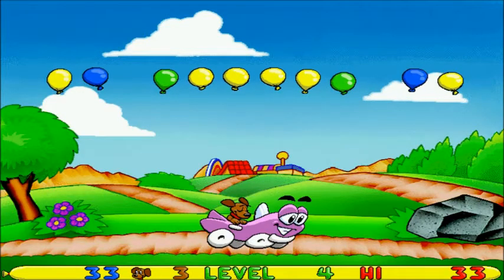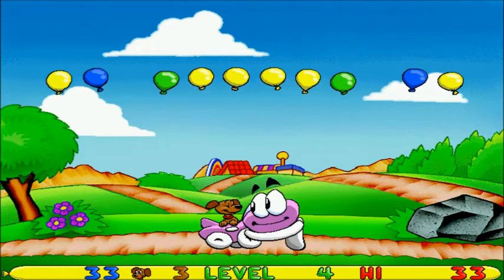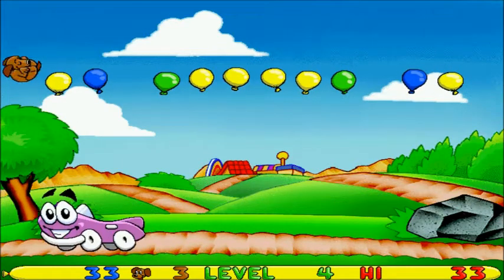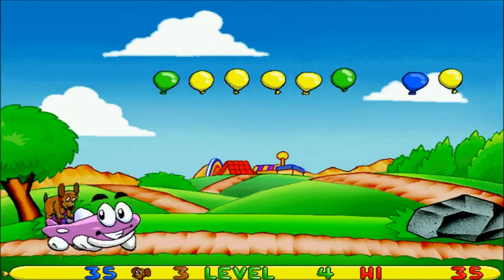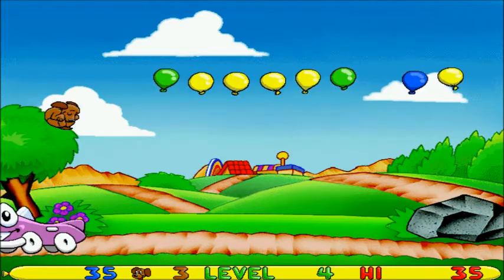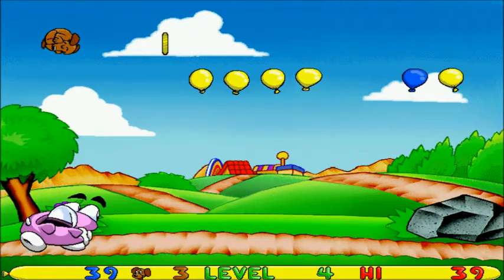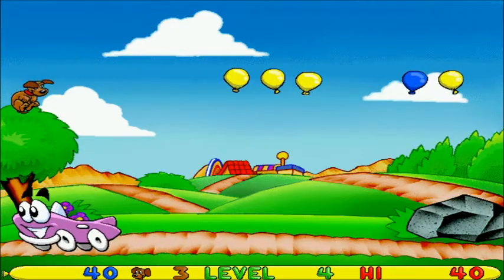Just something cool to look out for. If we time this right, we can get a pretty decent combo. Getting combos in the early levels is tough because there aren't that many balloons. If Pep's traveling in one direction, launching him the other way can be tough. Make sure you catch Pep, because if you drop him, you lose a life.